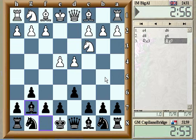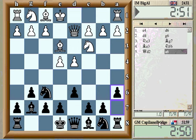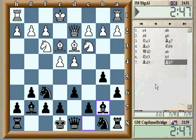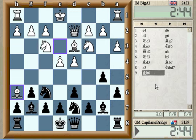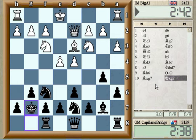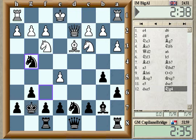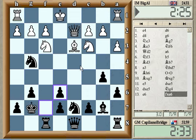Hey guys, it's Brandon. Going to do something a little different today. We have a little bit of an appearance from GM Capilano Bridge, which is Hikaru Nakamura, here on the ICC. After a relatively dismal play in the FIDE Grand Prix, he lost like 20 FIDE ELO points. So now he's back on the ICC for the first time in a few weeks, playing some blitz games. This is a three-minute game. He's playing versus somebody named I.M. Big Al. His blitz rating is 3159 and this guy's blitz rating is 2431, so a little bit of a mismatch here. Hikaru's basically the favorite versus whoever he's playing.